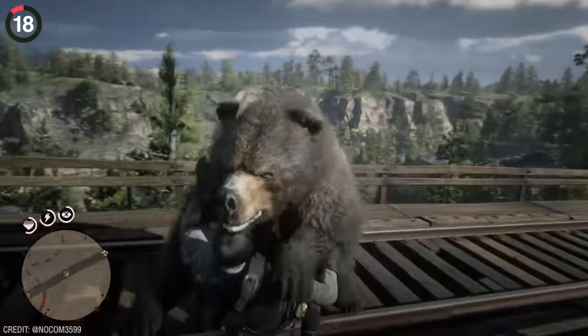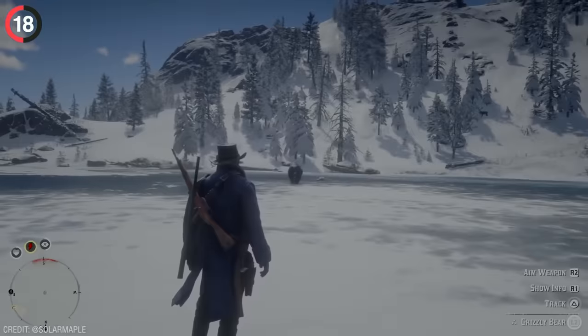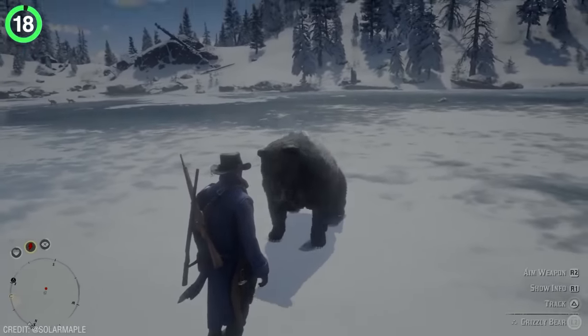One thing you don't want to encounter are the bears in Red Dead 2, but luckily there is a way to avoid them. If you come across a black bear charging at you, simply stand your ground and they will leave you alone — just like in real life.